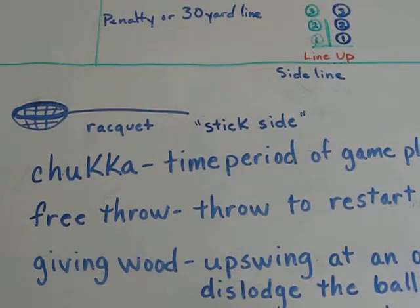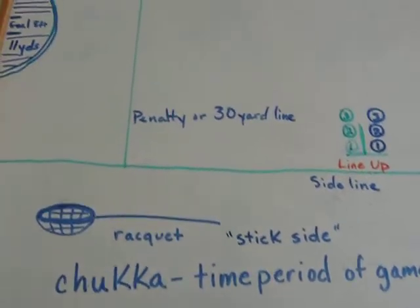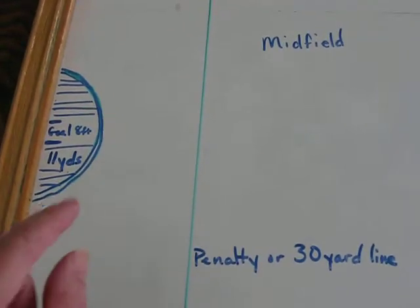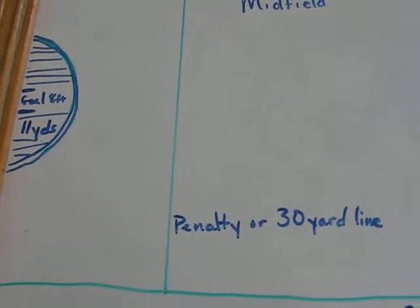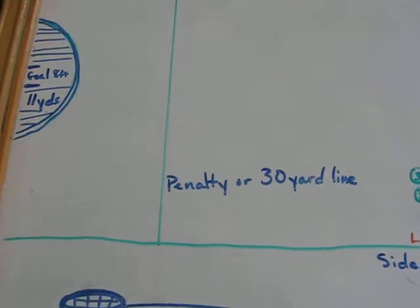You have a free throw to restart the play. Say someone goes out of bounds, or if the ball goes out of bounds, or even a hoof of the mount carrying the ball goes out of bounds — if it steps on a line, that's considered out of bounds. Then the other team gets a free throw to restart game play.